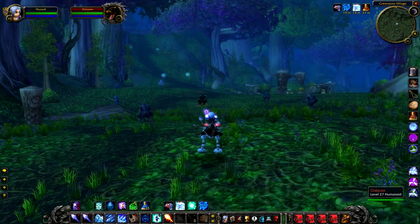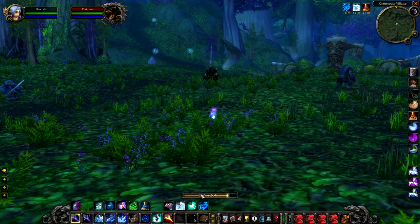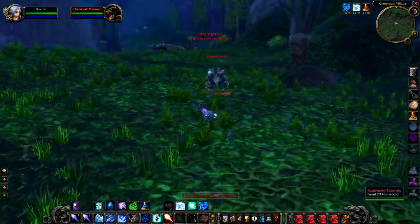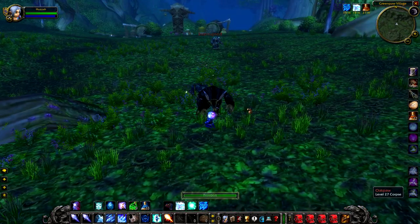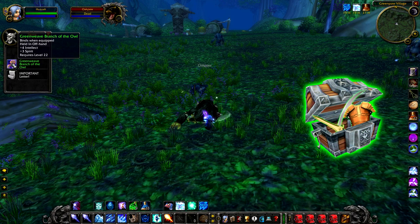Up next we have Oak Paw, a level 27 furbolg that patrols around Green Paw Village. You'll probably know Green Paw Village as that place where you plant the flag and get killed by waves of furbolgs that attack you. This guy is sometimes roaming around there and gets killed by players quite a lot, actually accidentally. Nothing particularly difficult — when he dies he will drop a random green.